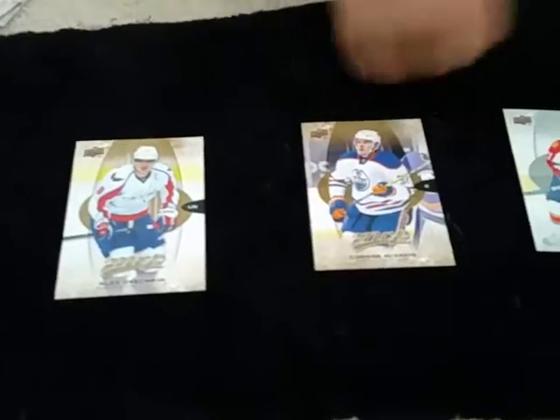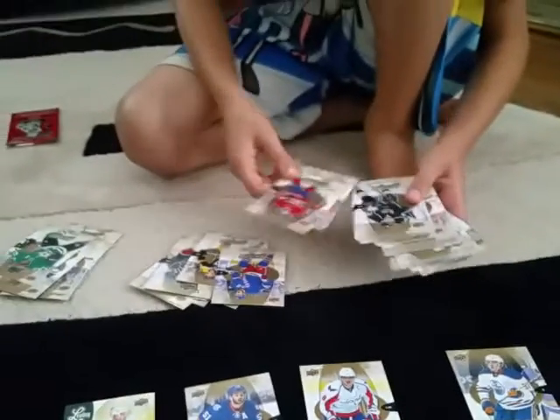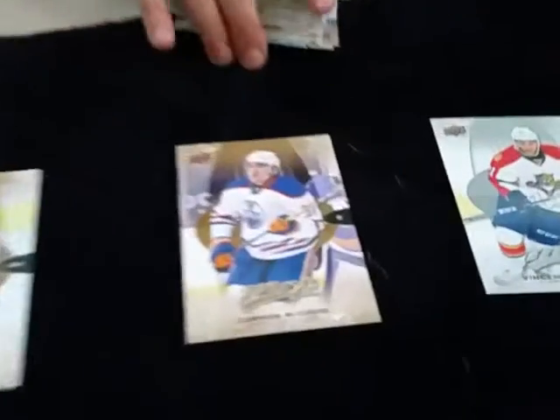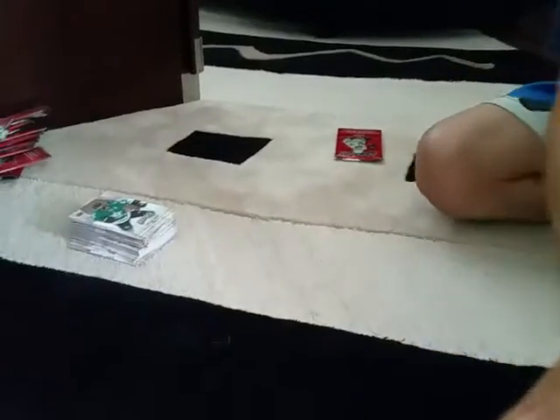Here's an Alex Ovechkin, but it's base. Connor McDavid. And here's a Franz Nielsen. Jonathan Toews — I don't know what that is but it's a nice card. I also got another Ovechkin, the rookie version. That's really nice, but I'm not gonna look through all 100 cards. I'll leave those there for you guys to look at.